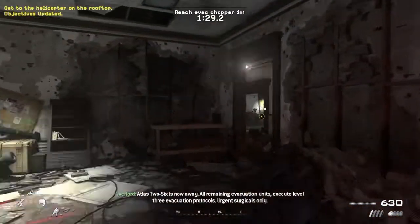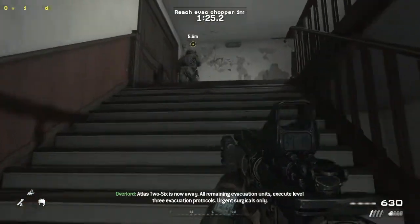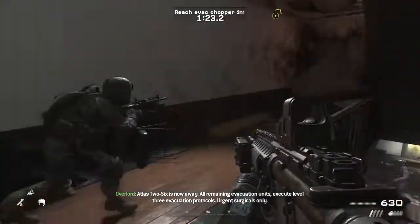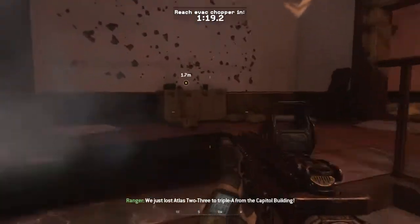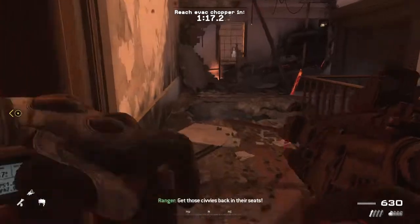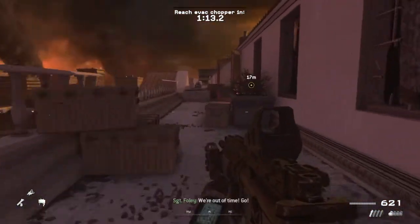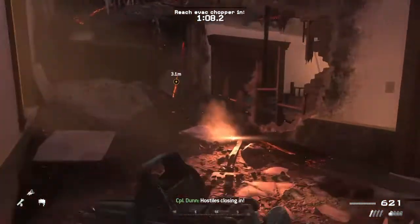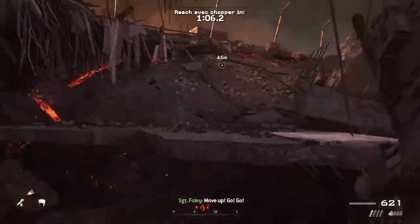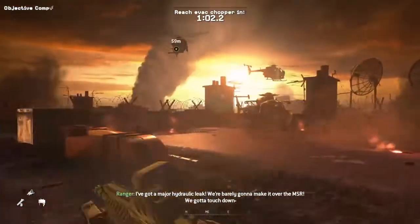Atlas-2-6 is now away. All remaining evacuation units execute level 3 evacuation protocols — urgent surgicals only. We just lost Atlas-2-3 to AAA from the Capitol building! Get those civvies back in their seats! I've got a major hydraulic leak — we're barely gonna make it over the MSR!